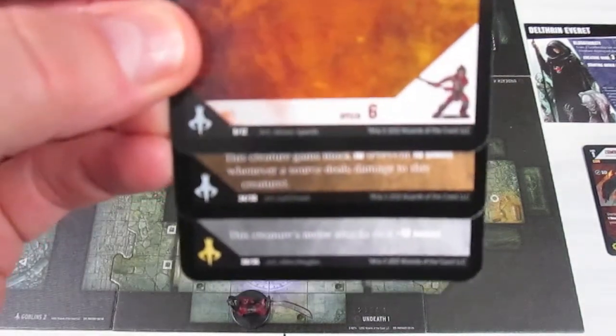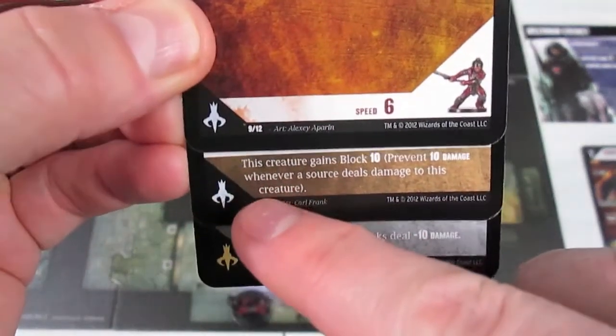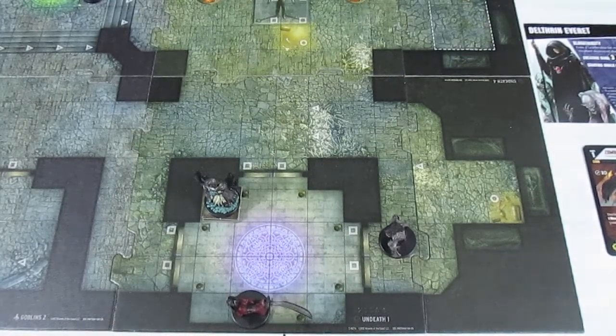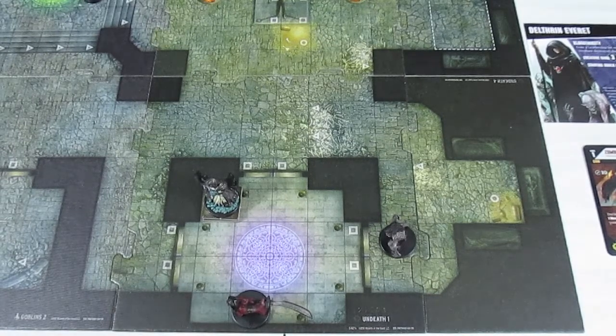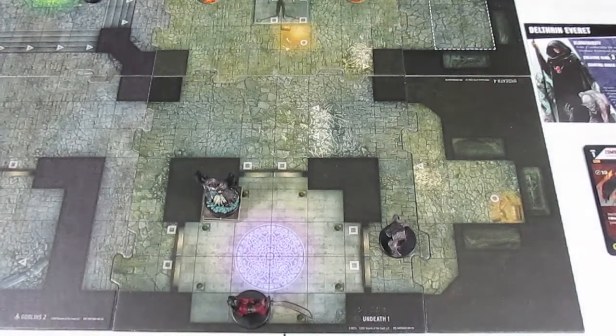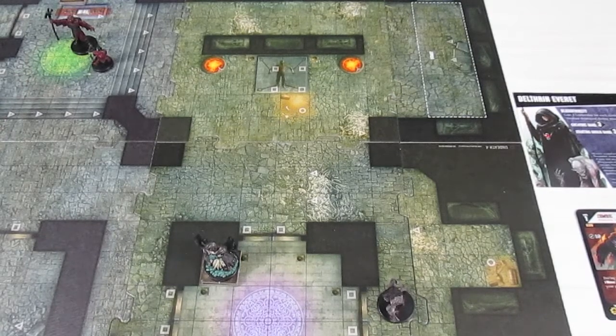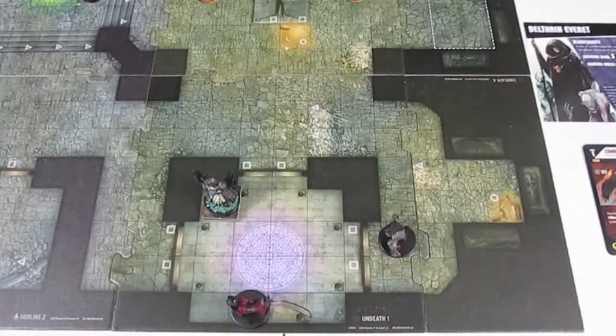The Hobgoblin Soldier is not going to take the full 20 damage because he has a block ability — preventing 10 damage whenever a source deals damage to this creature. That's an innate ability. Additionally, because our Hobgoblin Sorcerer is on a magic circle up here, the Hobgoblin Soldier can tap himself to prevent another 10 damage. So the innate ability blocks 10 and tapping blocks 10 — the 20 damage amounts to nothing. A wasted attack by the Disciple of Chaos.